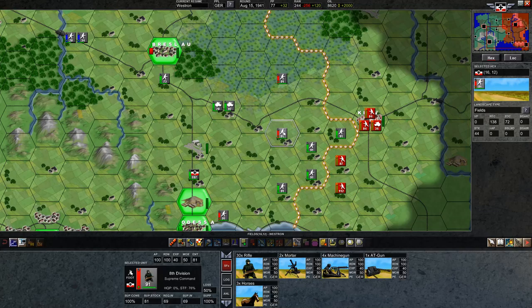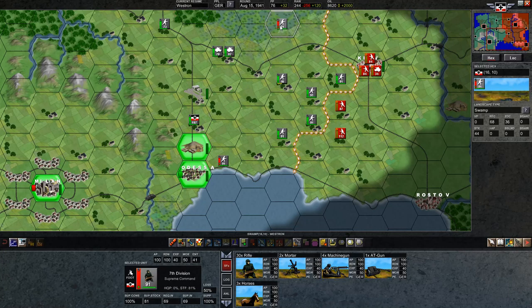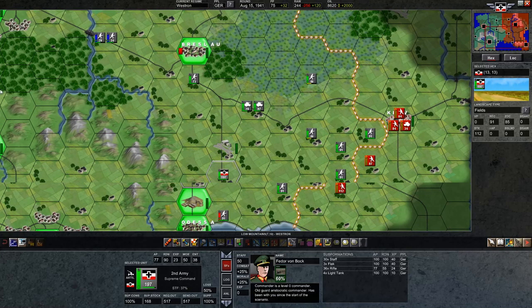We'll still pretend to half-heartedly play this campaign out. I notice there is an advantage we can push. We can surround this infantry unit from four sides, which should give us enough numerical superiority and open up the flanks enough that we can get a really solid attack. To start with, I'm going to switch the headquarters for these two front-line units over to the front-line headquarters.